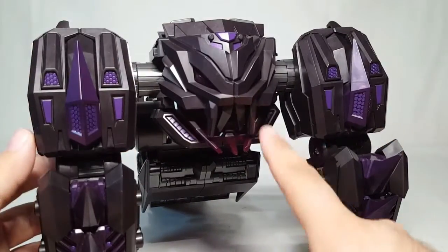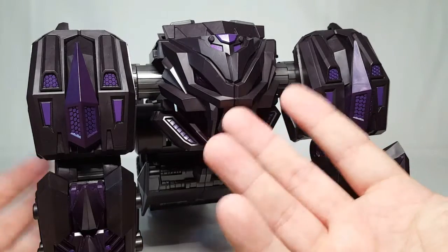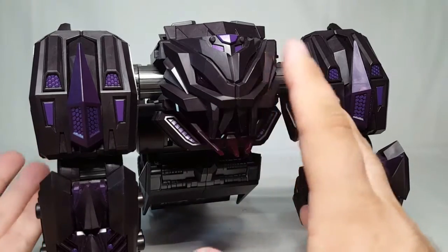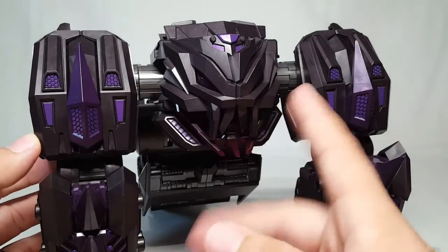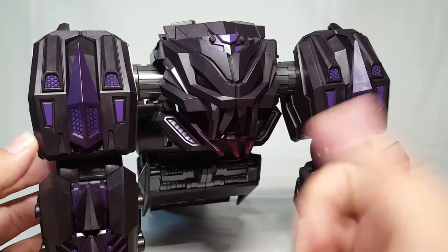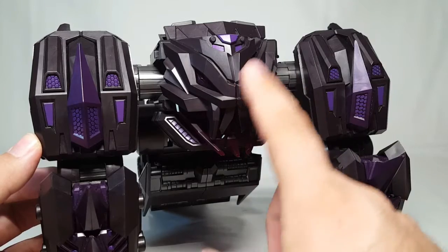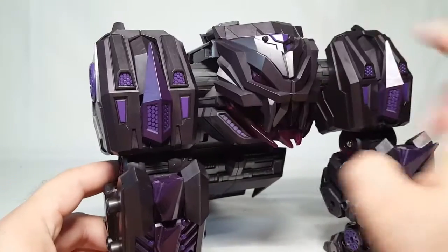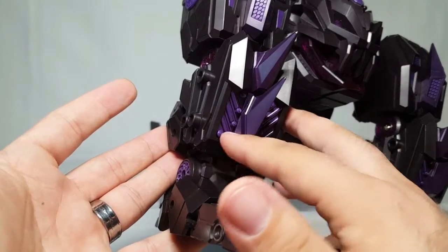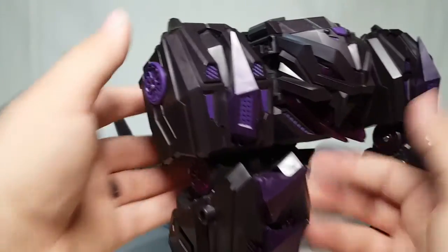Getting a little closer — you can see what looks to be the crotch face. I don't know why he has a snake as a crotch face. I'm guessing G1 Trypticon had something similar. It's definitely a snake — you get the fangs, what looks like a tongue, clear plastic right through there, and some nice purple paint. All along here are details like almost hydraulic pistons, tons of them right there.